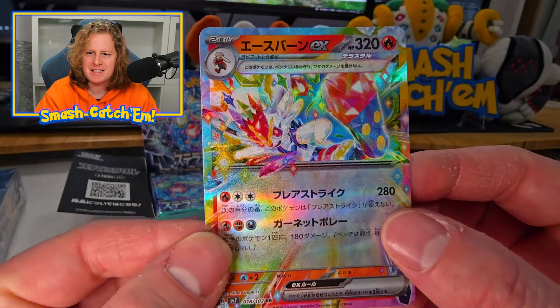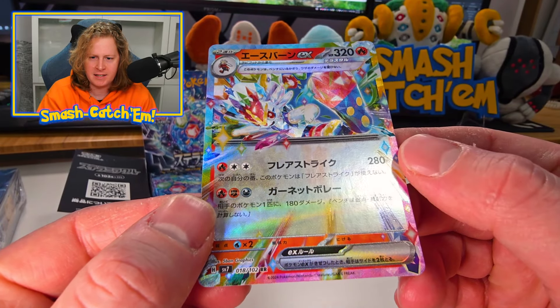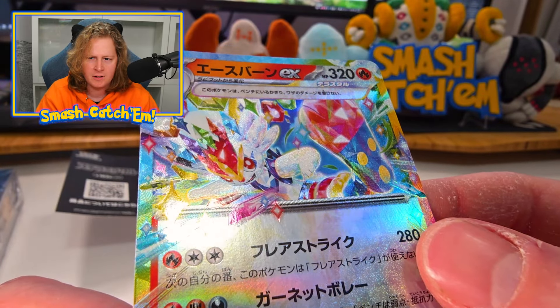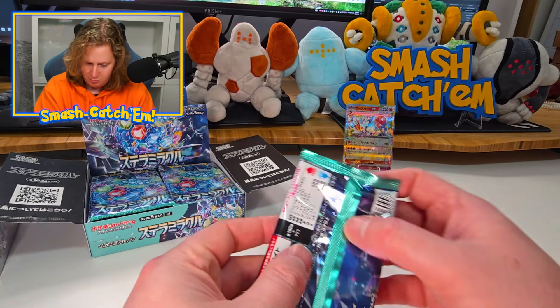There's our first Stellar Terra-type. My camera has no idea what it wants to do with this brightness. Cinderace Stellar Terra-type. I've always said it and I'll continue to say it — the Terra-types on the Japanese cards, the quality is just stunning. Is it just another fancy gimmick that we're going to stop caring about as soon as the set's done? Or is it going to hold and look good as the set ages? I hope so.